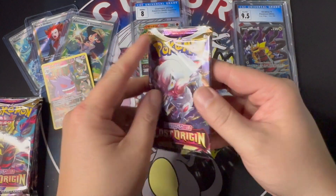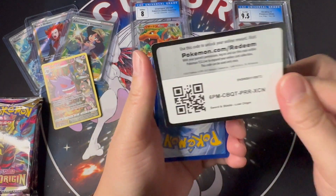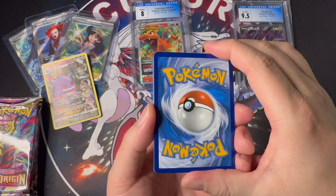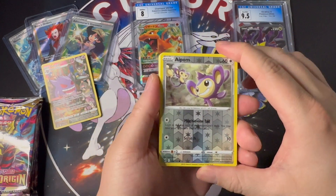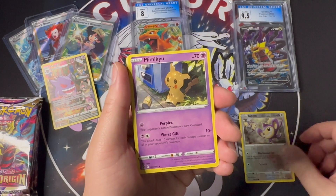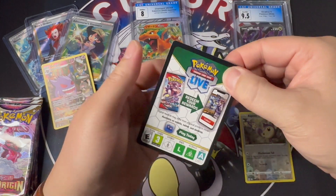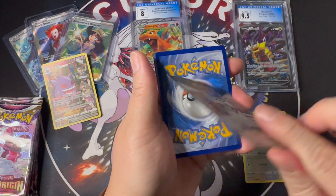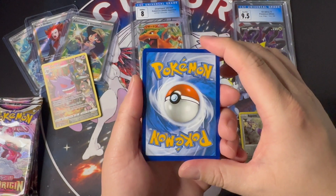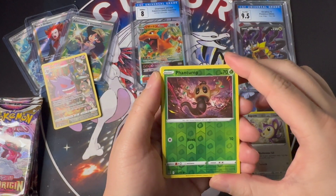Pack number two — another white border card, but at least another Trainer Gallery. Reverse holo and non-hit, non-holo. Pack number three — a black border code card! Let's get a nice hit card. First black border card — let's hope for a hit. We have a reverse holo phantom, and will it be the hit? Non-hit — it's a holo Pyroar.